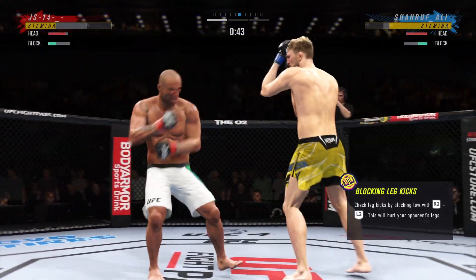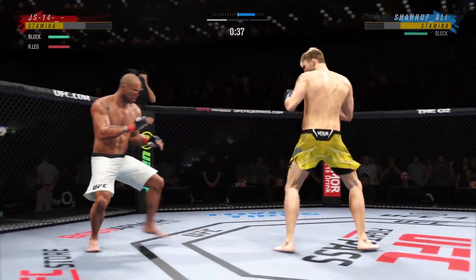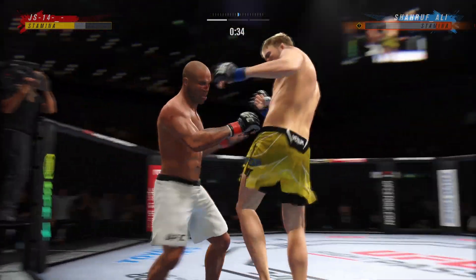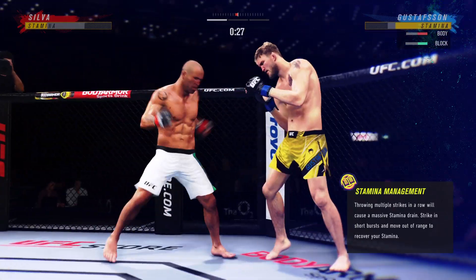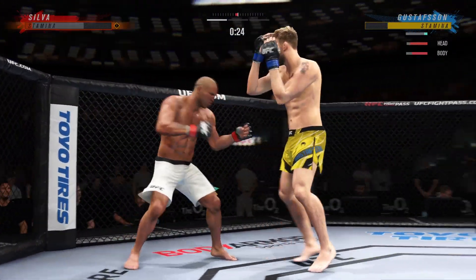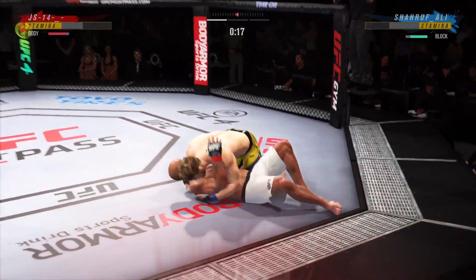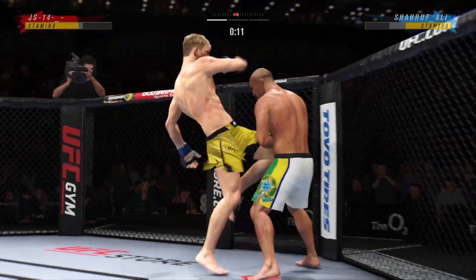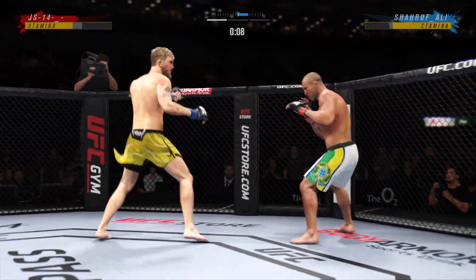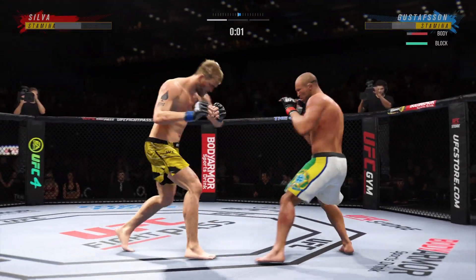Big punch lands over the top. Look at him drive his shin into the opponent's body with that body kick. Look what that one body shot did — that shows the power and the placement. Quick entry here, nice single leg entry. Rotates the head outside to a high clutch. Big slam takedown — that was beautiful. An interesting decision there as he decides to stand up and relinquish the dominant position.